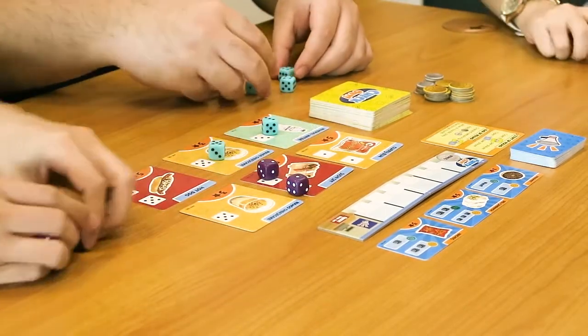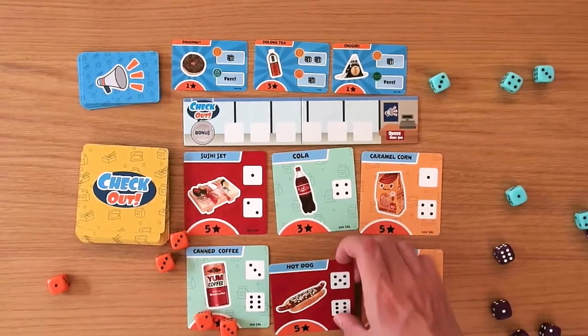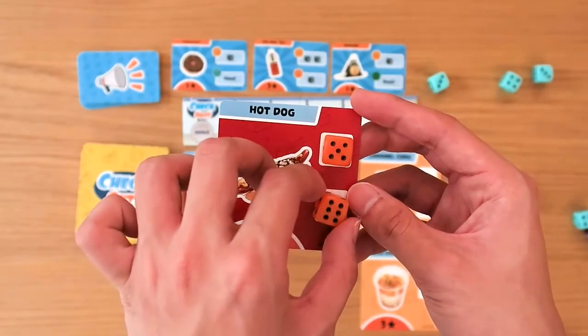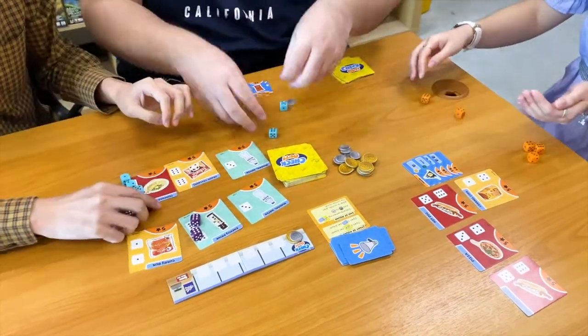To grab a product card, you have to roll enough die faces to match those on the card. For example, to grab this hotdog, you need to roll a 5 and a 6. Once you do, immediately place those 2 dice on the card before someone else tries to grab it. Once a player's dice is on the card, no one else can take it.